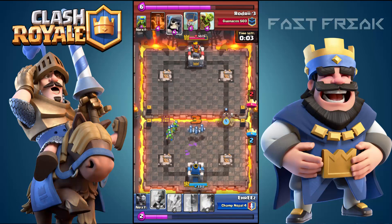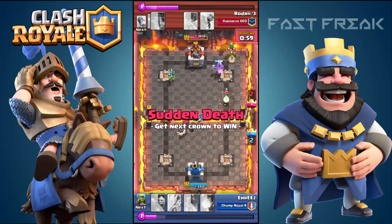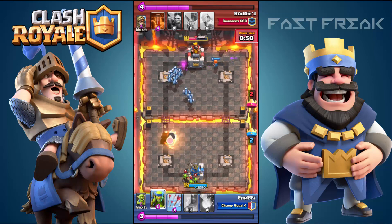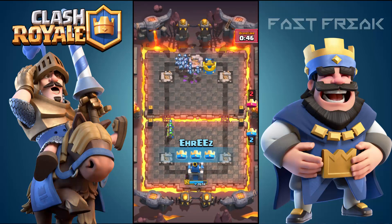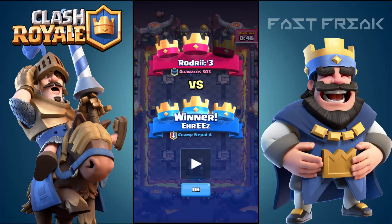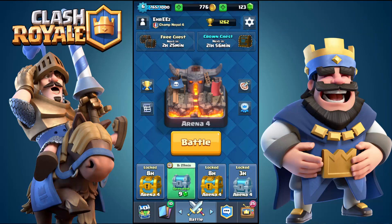Here comes my Hog Rider from behind, and I'm not doing anything to defend that giant skeleton over there, so he will be taking out my minions. He drops in the Goblin Barrel — I don't have anything to do with that. He drops in his minion horde but as soon as he does that I get the full tower. That's all guys — it was a very epic one and I just wanted to come back through and walk with that. I've got two hours. Thank you. Okay so this was it for today, thank you.